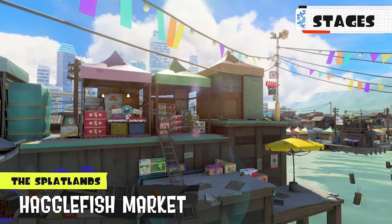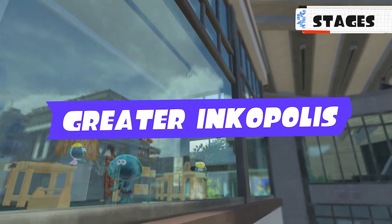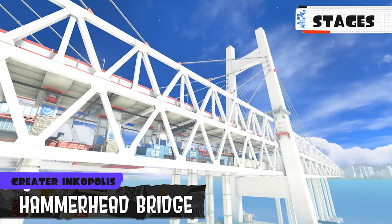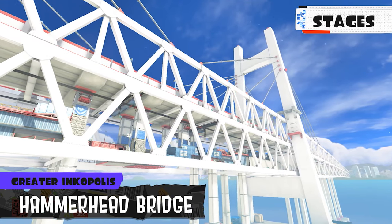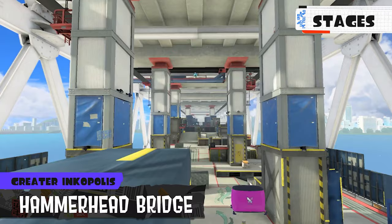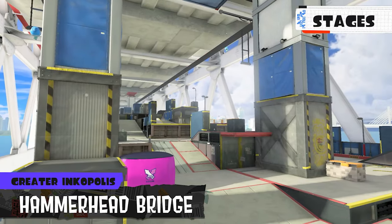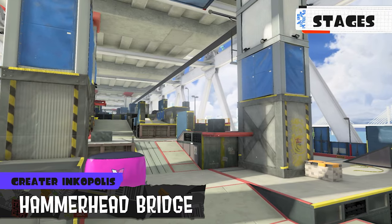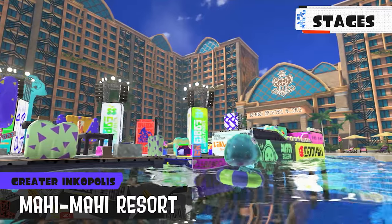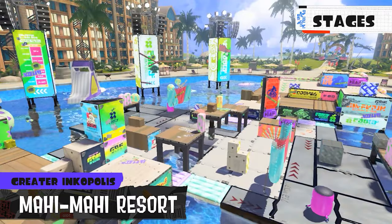Hagglefish Market — which is an amazing pun — is a pier filled with numerous street vendors and a few ink rails on both sides of the map near spawn. Coming back from Splatoon 1 are some amazing fan favorites including Museum D'Alfonsino, which we already knew was returning, and Hammerhead Bridge, which has apparently been renovated to connect Greater Inkopolis and the Splatlands to the point where its iconic giant stretch of grates is gone now. Mahi-Mahi Resort is returning too, which I know has a huge amount of people excited, and thankfully they kept its amazing gimmick of revealing more turf during a match with the change in water levels.